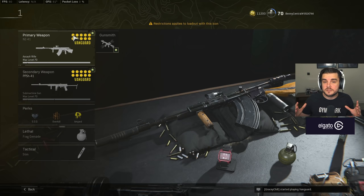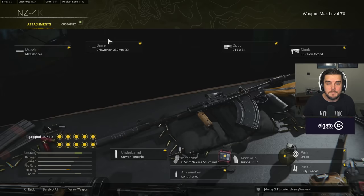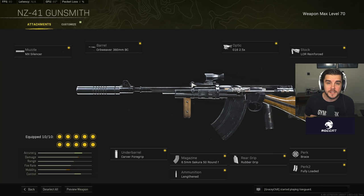All of these loadouts I've tried and tested and found work really, really well. The NZ41 did also receive a nerf — it had its recoil increased and its neck multiplier decreased to 1.3 from 1.5, so it does slightly less damage for neck shots. But overall, the time to kill potential on this is ridiculous and it's one of the best Vanguard assault rifles. And the recoil — there wasn't really any anyway.